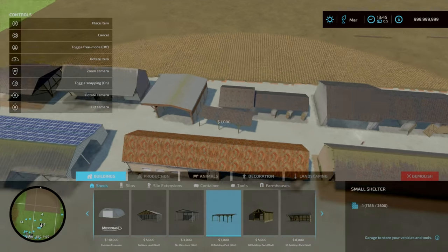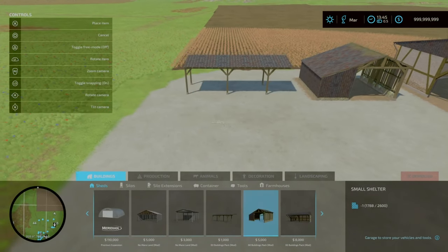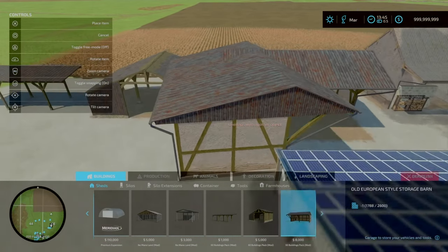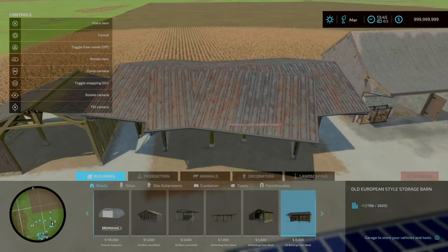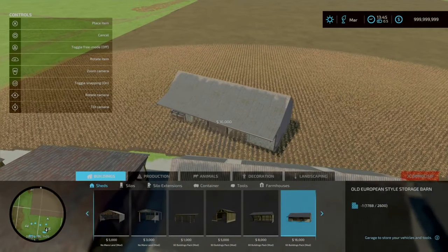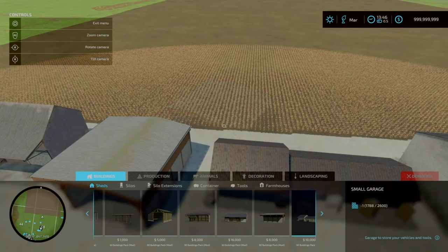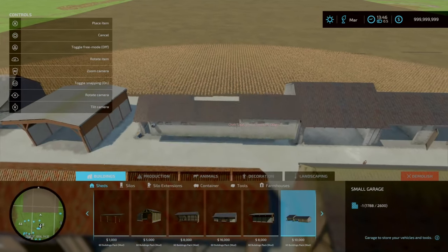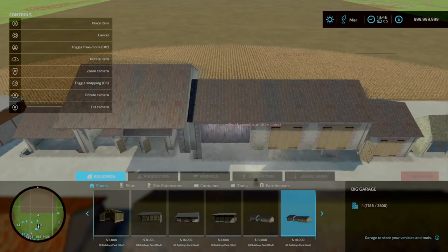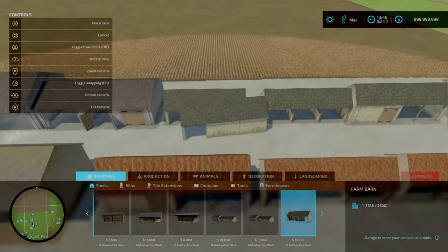Going over these in build mode: the small shelter started at $1,000, the other small shelter is $5,000, the old European storage barn is $8,000, another old European storage barn is $16,000, the cap shed is $8,000, small garage is $10,000, and the big garage is $18,000.